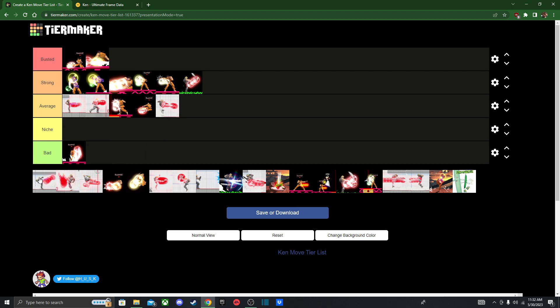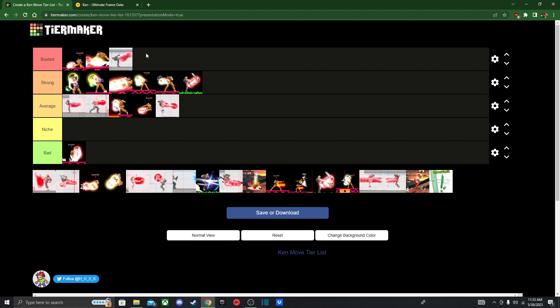Before moving on to aerials, Ken actually has two exclusive grounded moves that you can input. First is Roundhouse Kick — in order to input that you do the same input as Shakunetsu, which is a half circle starting from the left to the right side of your joystick. I'm gonna put it in the Busted tier, because it's great for combo extensions and since it's technically a special move, you can cancel any grounded move into it. Great move!